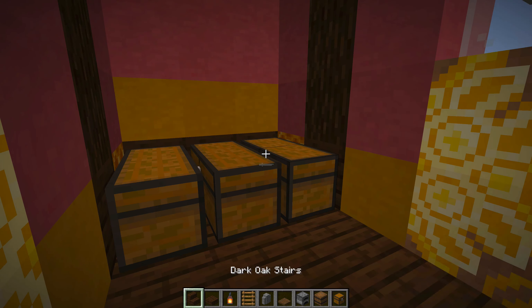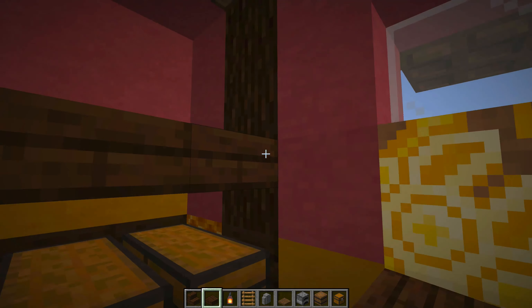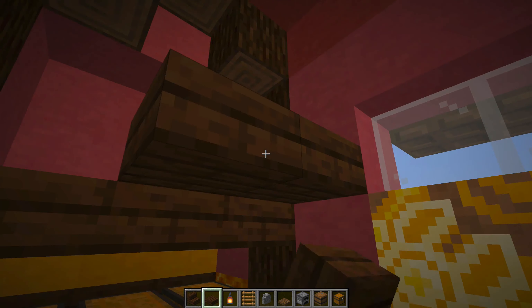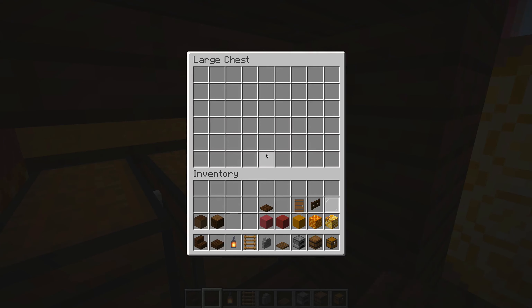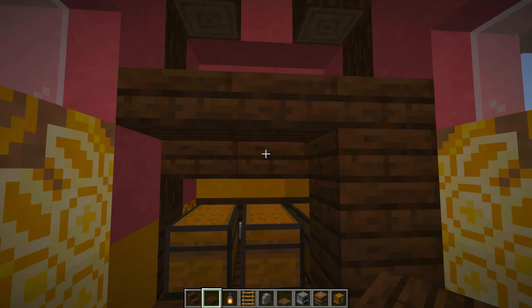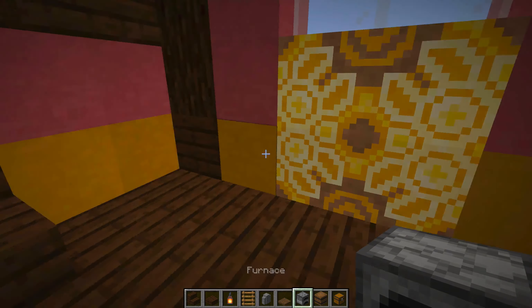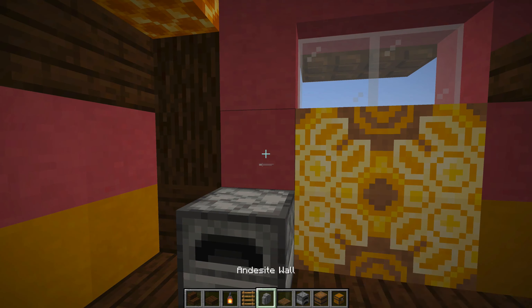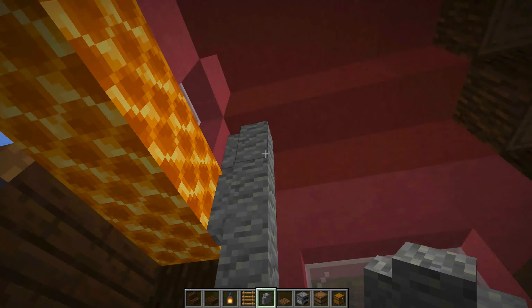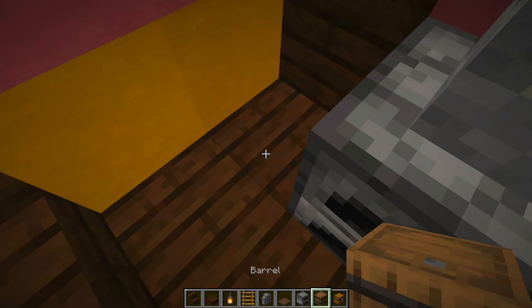The inside of the caravan is just as important as the outside — this is where we add interesting features to tell a story about who might live here. First, create the storage area at the bottom with three chests in a line. On top of that, place half-slabs on the bottom block all the way up to where the wood is, then place them on the upper block and fill this side all the way down to the floor, so you can still access all the chests but they have an enclosed area.